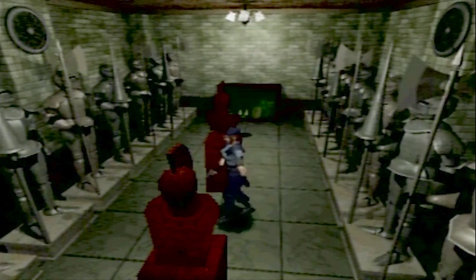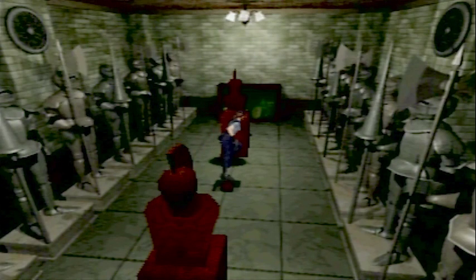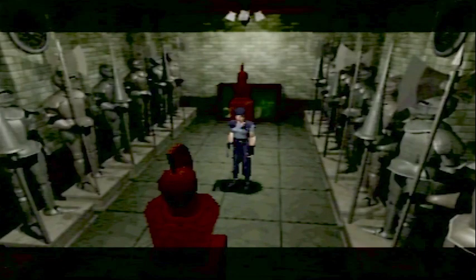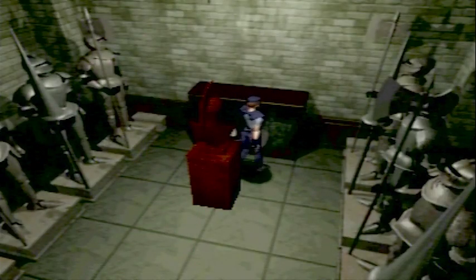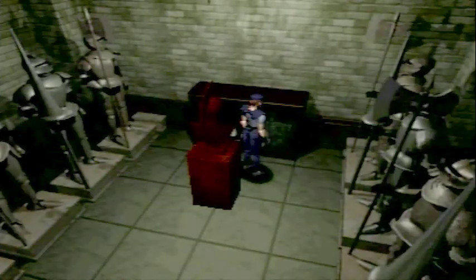Oh, there's a switch — I just push it. I thought I had to click it with something, but I just push it. This room is suddenly not so scary. I just need to cover up the two vents and push the switch. And we get... oh, it's there — it's the other crest. Damn it, I was really hoping it was the shield key. Anyway, let's use this.